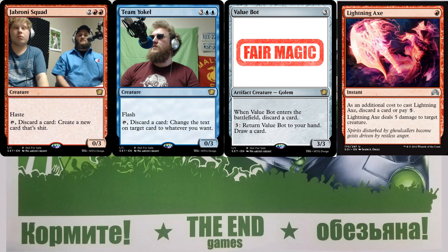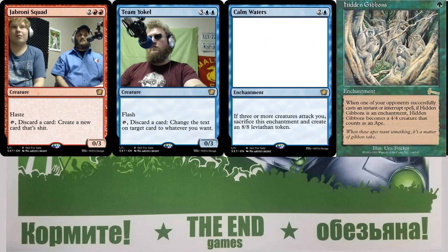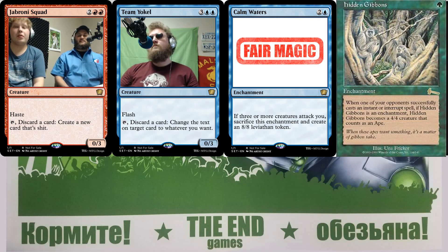The next card is based on Hidden Gibbons, a modern era take on it. It's an enchantment — one blue and two colorless — with a name like 'Calm Waters.' If three or more creatures attack, you sacrifice this enchantment and create an eight-eight leviathan token, kind of like an Oath of Druids effect mixed with Propaganda. It's super easy to get around though — they can just beat you with two dudes all day.